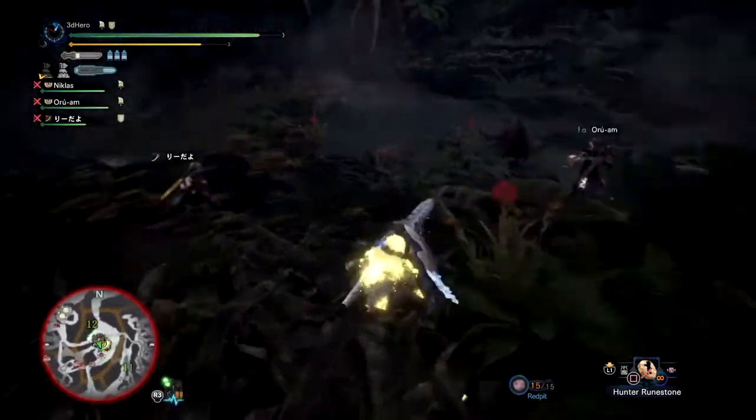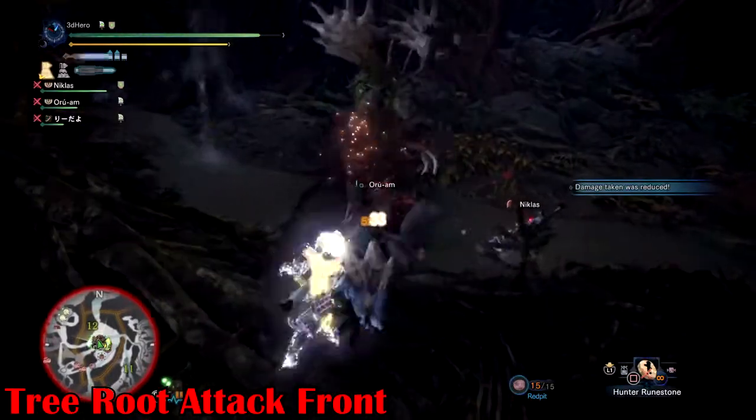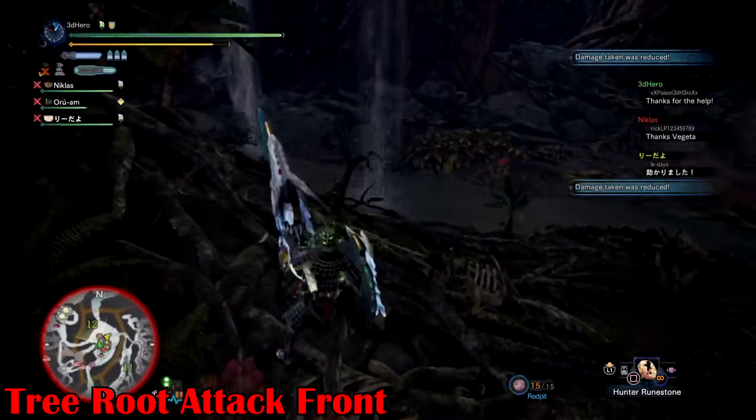Tree Root Attack Front: when the Leshen places one hand on the ground, a tree root will come out in a cone shape in front of him, and can be easily blocked or dodged if you know the angle to avoid it.